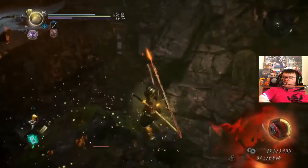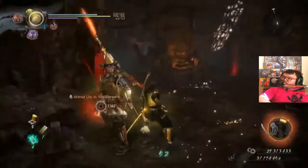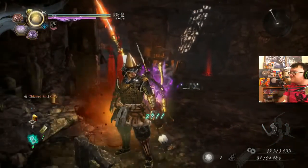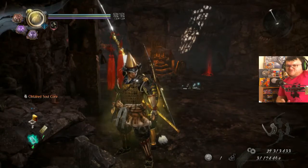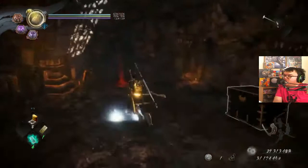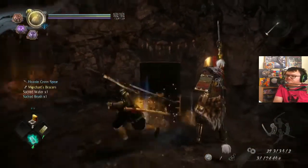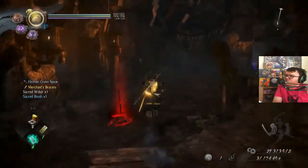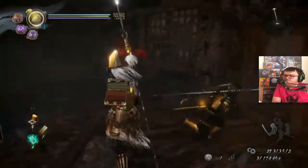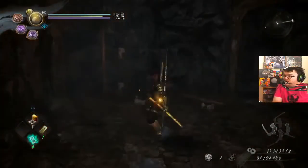He just dropped his soul! Getting those souls — the drop rate for the little demon heads to drop on kill is like 2%, and I just got one. It was a nightmare farming for that trophy to get all the yokai souls — it was mainly those ones.